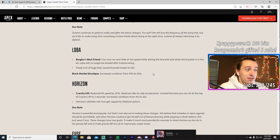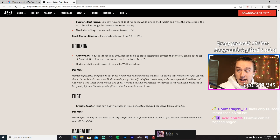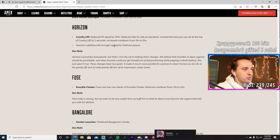Horizon: Gravity Lift speed reduced by 30%, side-to-side acceleration reduced, and you can only sit at the top for two seconds before being forced out — that's a pretty big deal. The attack-helicopter Horizon, Grab Lift, and Spitfire combo is gone. Also, Horizon's abilities will now get zapped by Wattson's pylons — they were supposed to the whole time, it was a bug. That nerf was overdue.